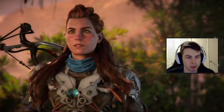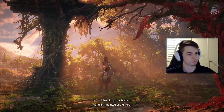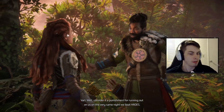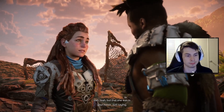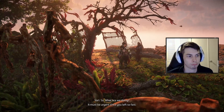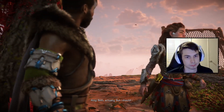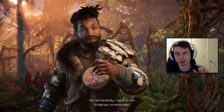It looks like Aloy is wearing the shield weaver armor. A companion shows up — it's Varl. He calls her 'the savior of Meridian, anointed of the Nora,' and she says she hates being called that. He says it's punishment for running out on them the very same night they beat Hades. She says she grew up an outcast and isn't much for parties. They built up a little tension in the first game between them — not a lot, but a little.